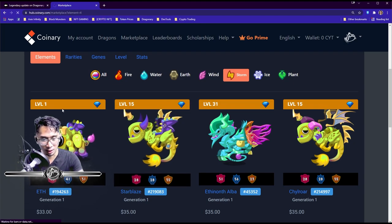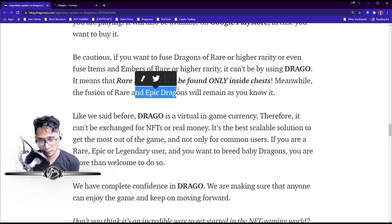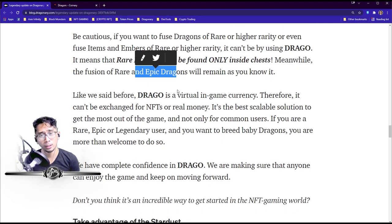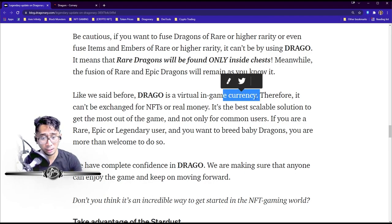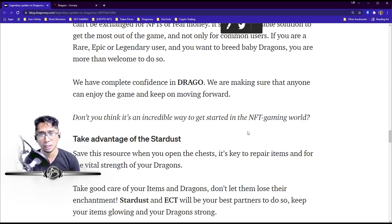All previous eggs you have will still be Gen 1. Meanwhile, the fusion of Rare and Epic dragons will remain as before — so to make an Epic dragon you still need five Rare dragons. As a reminder, Drago is a virtual in-game currency and therefore cannot be exchanged for NFTs or real money. It's the best scalable solution to get the most out of the game — not only for common users. Rare, Epic, or Legendary users can also use Drago to breed baby dragons.